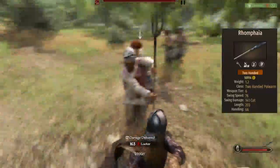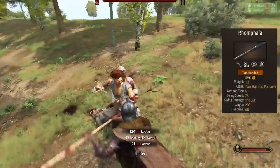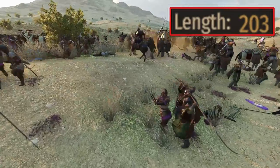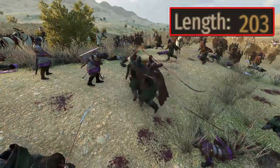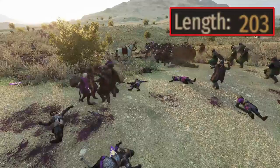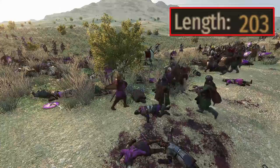The main weapon of the Veteran Falksman is the Rompaya. This weapon has a speed of 76 — respectable but on the slow side. The swing damage is 141, not too bad but very far from the 188 that comparable weapons bring. The worst part of this weapon is the length: at 103, this unit is unlikely to land a shot when in close combat and must keep space between them and the enemy. So if you plan to run these guys, grab all the movement, polearm skill, or swing speed perks you can find — or else this unit performs no better than a tier 3.